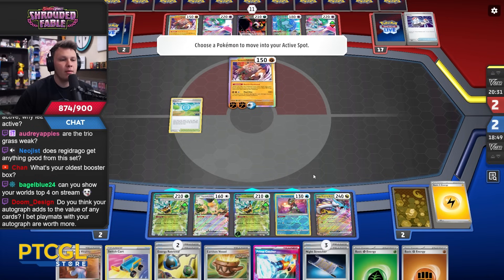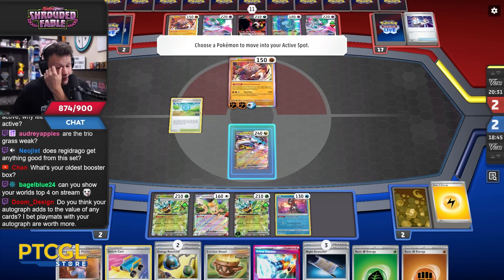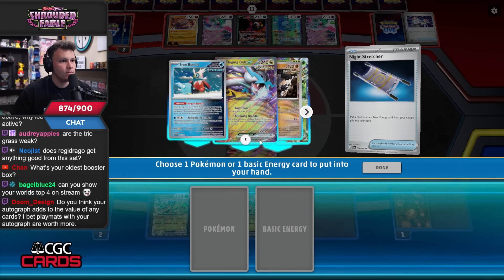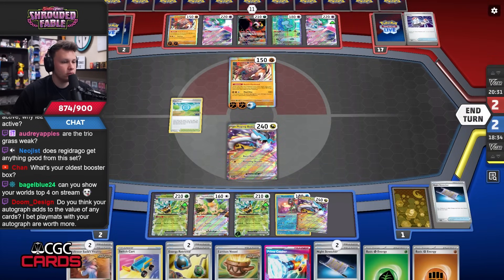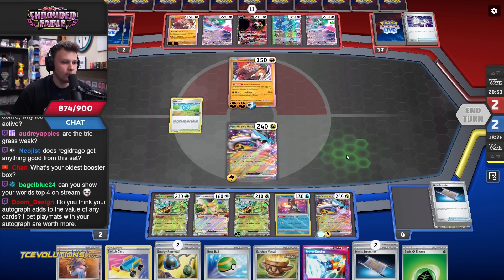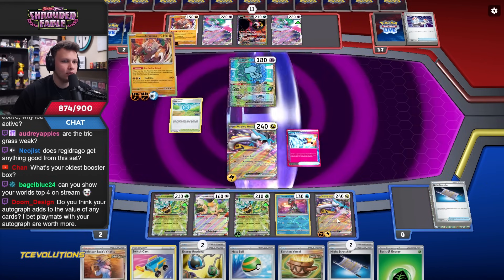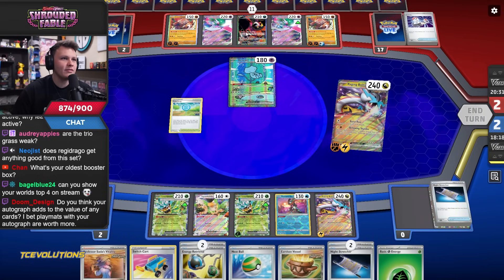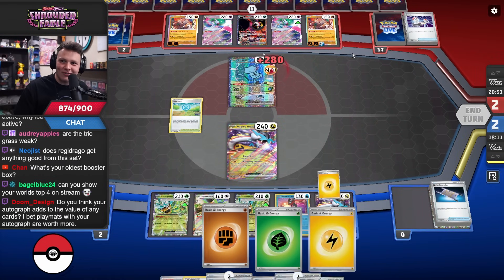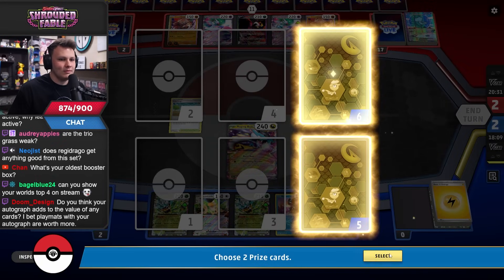Does Regidrago get anything good from this set? Yeah, you cure him. What's my oldest booster box? Forbidden Light — so not too old. If I'd had Prime Catcher this turn I would have Sada'd as well, so I wouldn't have had such a low energy count in play. Oh wait — I had Switch Card, I just forgot. I can just do this as well. Our deck was just all gas — at the start of this match I was like 'how do I ever win?' But they just have so many two-prize Pokemon in play I can just ignore their attacker and get the first two-prize knockout. So.